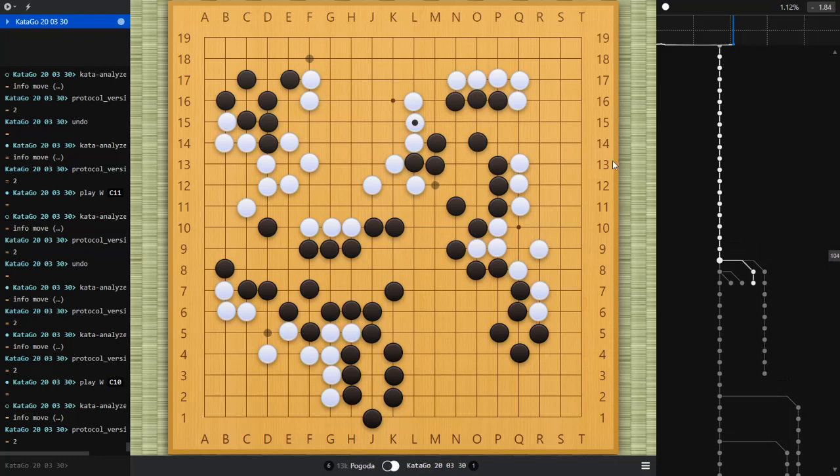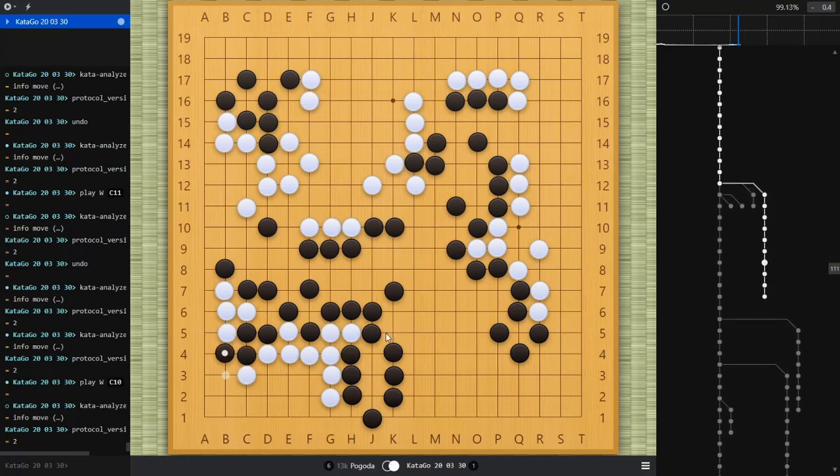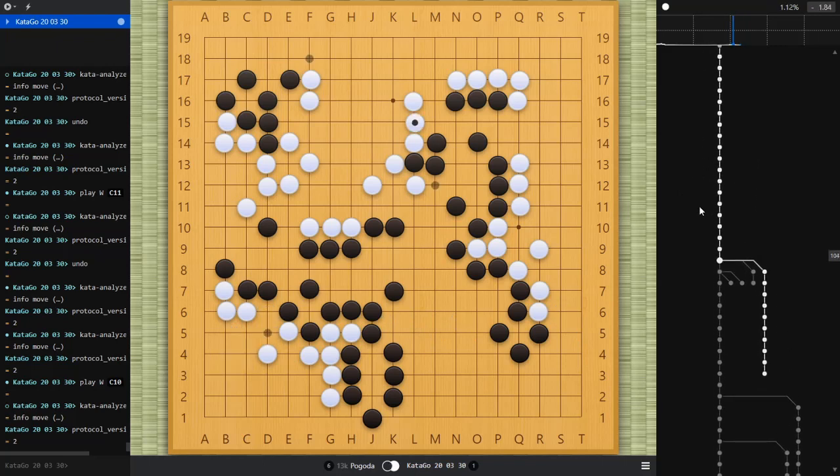Some of the suggestions were to hane here and keep more territory in the corner — this corner wasn't entirely secure. The AI definitely wants to jump into the corner and thinks that keeps a winning lead for black. The other big spot for black was over here — he can invade my corner at F18 and this corner point. If I respond, he can actually eat up a lot of my corner. All of that should be winning for black.